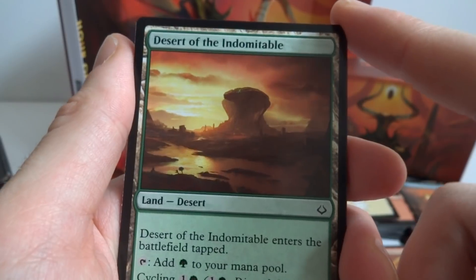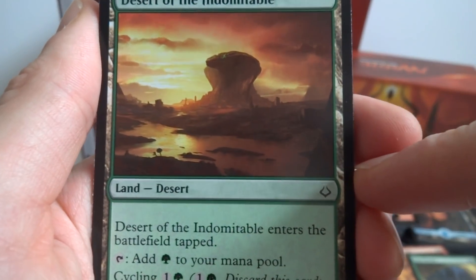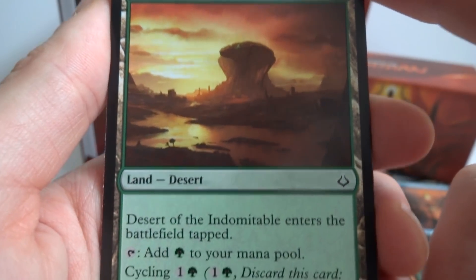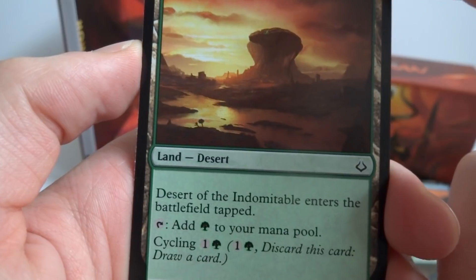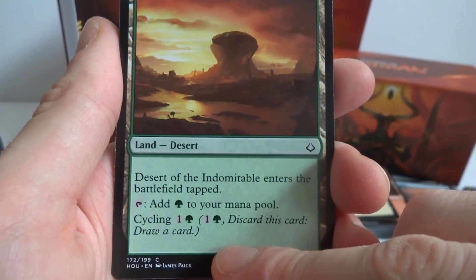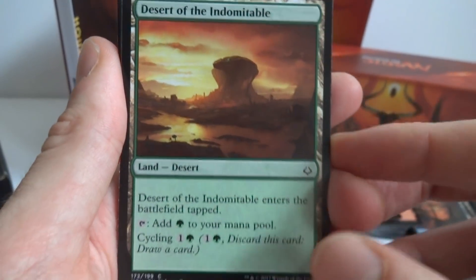This is a desert land — Desert of the Indomitable. This is what those cards call on when they say 'control a desert' or 'desert in graveyard.' It has a cobra-head design — very Egyptian. Enters the battlefield tapped, taps for green mana, and has Cycling for one and a green: discard this card, draw a card. And putting it in the graveyard will also trigger those desert-matters abilities.